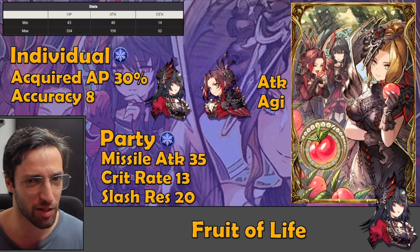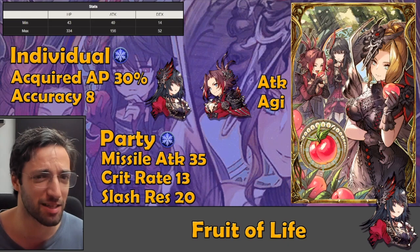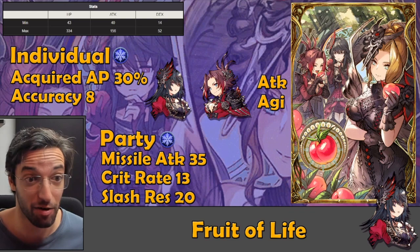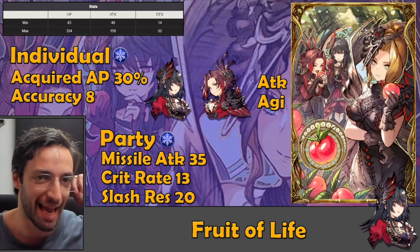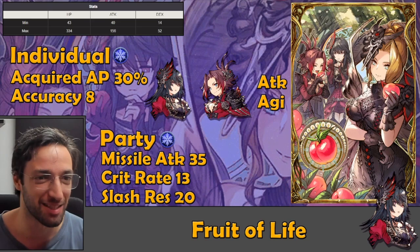The party ability provides missile attack, which is really good for those missile units. Crit rate is also good across the board — we're getting to a point where many units have abilities that depend on crit for extra effects, so having extra crit rate in a vision card is a good thing now. It is starting to be impactful damage-wise for units like Eliza that have the Trick Lancer subjob with extra crit damage, and their crits do hit quite a bit harder. There are also extra effects like on Binding Javelin where you get Immobilize on top. Finally, Slash Resistance 20 is always good — Slash is extremely common and will continue to be common in War of the Visions, because the main characters of basically every Final Fantasy use swords, so whenever there's a collab, there will be more sword users.